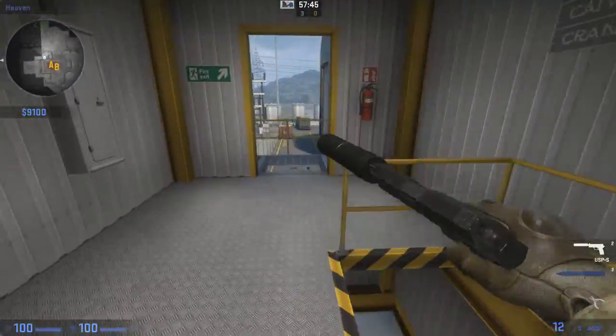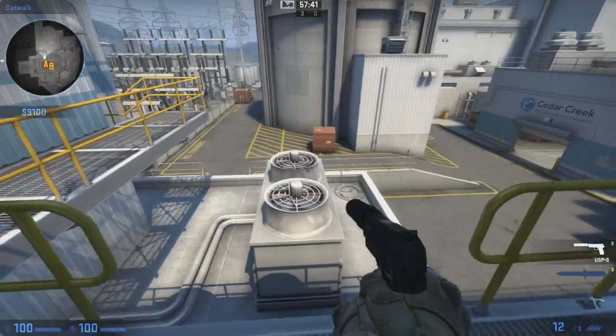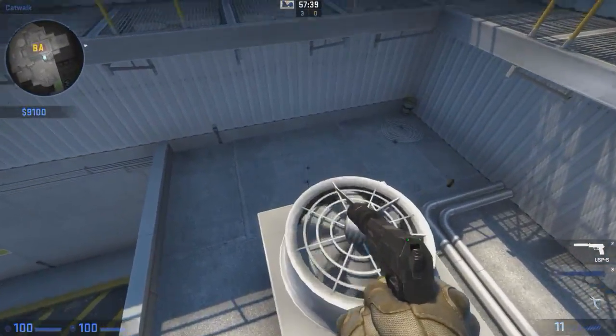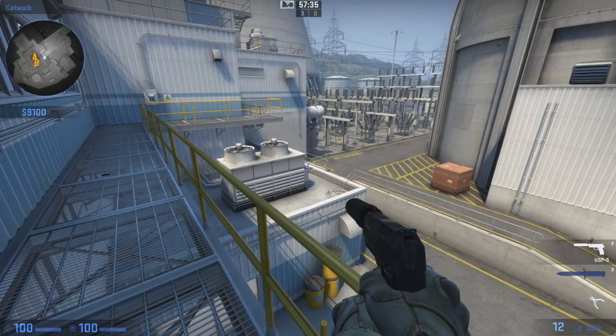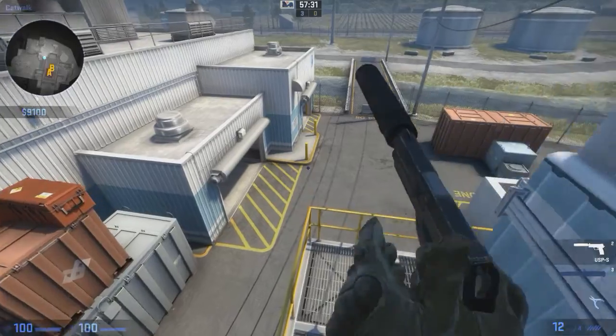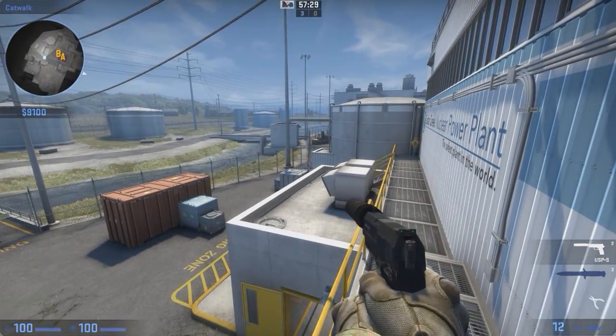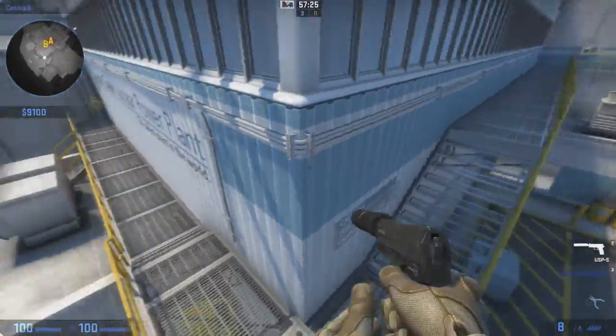Outside of heaven — I think they call this area catwalk. If you jump down on this roof you can jump back up again by doing some fancy parkour and then jumping over there. I feel it's easier to get picked off when you're standing on top of here.